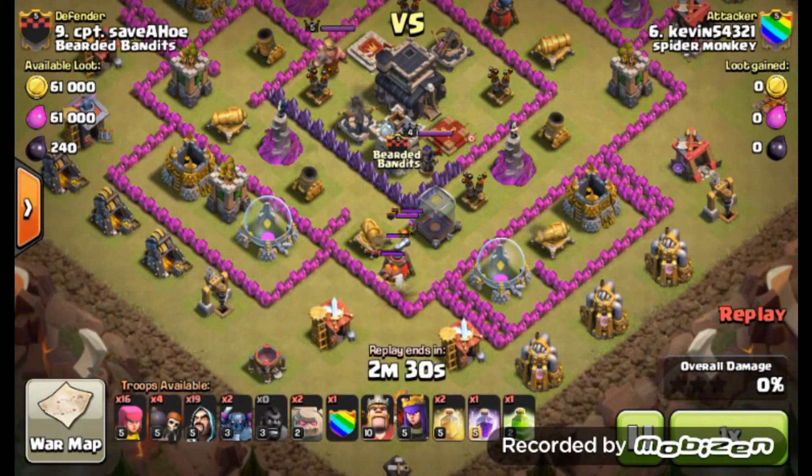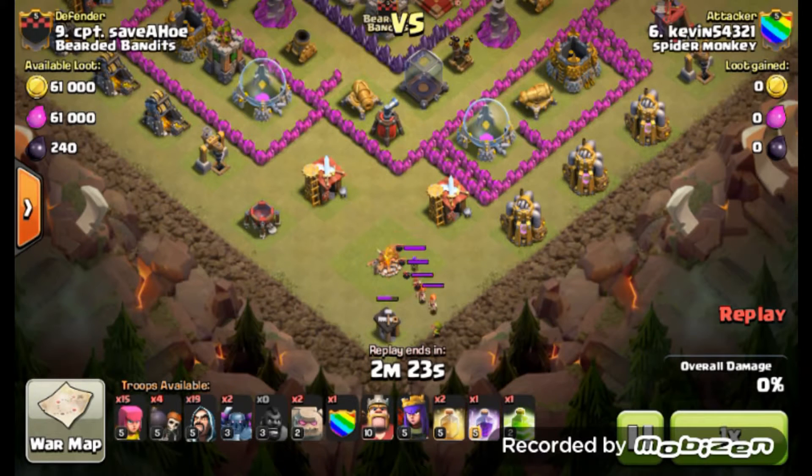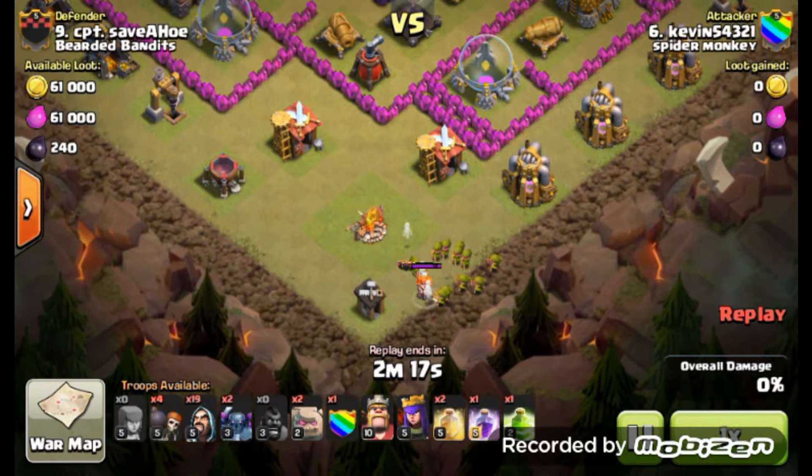First one we're looking at here is Kevin from Spider Monkey. He's going to be bringing your classic GoWipe. Here we have an underdeveloped, early stage Town Hall 9, and Kevin's going to take advantage of that with this Town Hall 9 GoWipe.